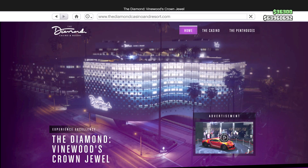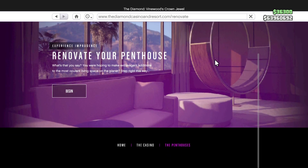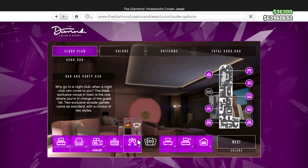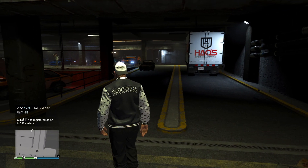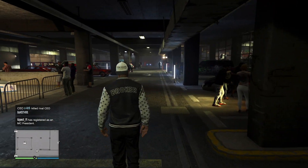The last thing to check out is the penthouses — whether any are on discount. Going to Maze Bank Foreclosures, there are no penthouses on discount and neither are the modifications or add-ons. So this is a pretty much okayish week. If anything is missing, that will be in the pinned comment below.